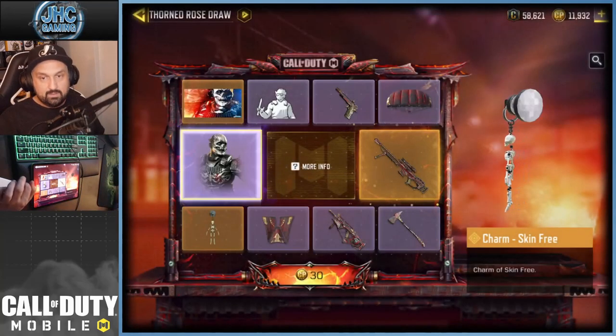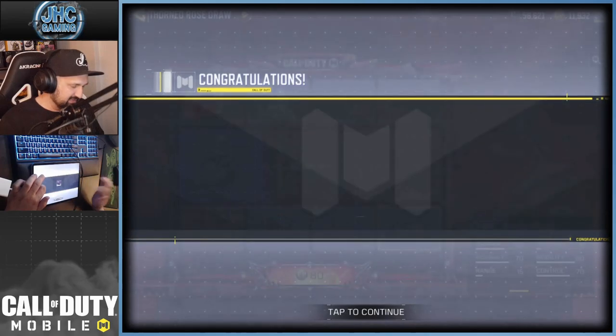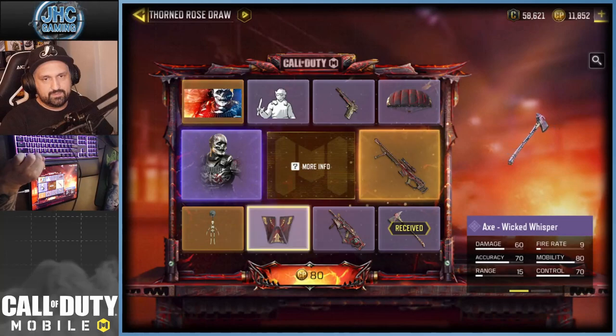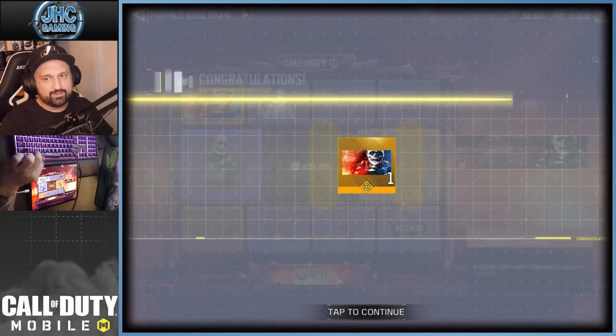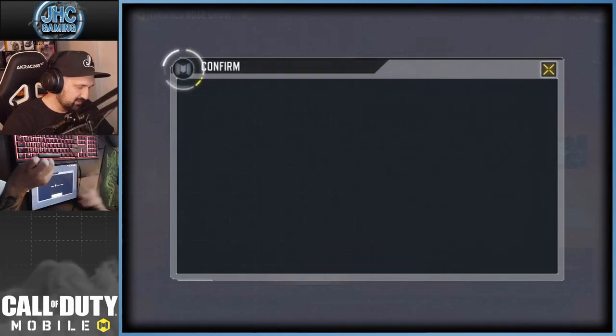First spin we get the axe — pretty good. The next spin is 80 and we got the calling card, which is dope for real. Next one is 120, spin number three.